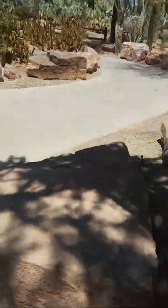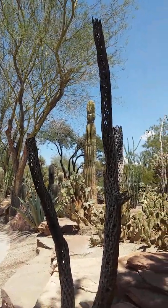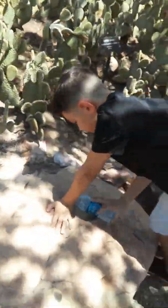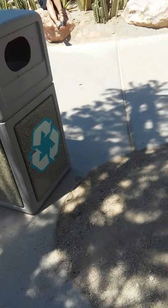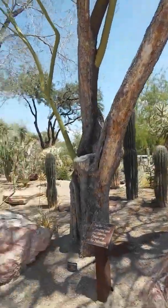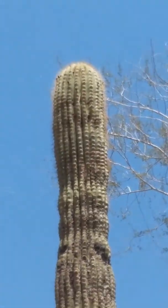Oh my gosh, look how cool this tree is — it's got holes in it. I think it's dead, that looks like it is. Keep to the walkways. Oh wow, green branch on top of the brown one. These are actually really tall cactuses and I'm zoomed out — just zoom in and it looks nothing tall.